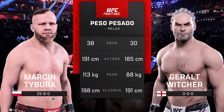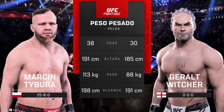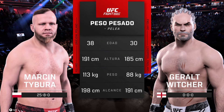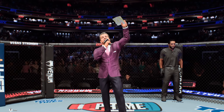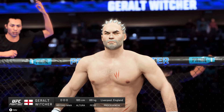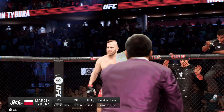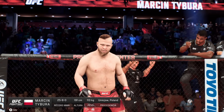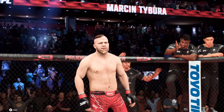Our tale of the tape for this heavyweight fight. We send it inside the octagon and find Bruce Buffer. Ladies and gentlemen, this fight is three rounds in the UFC heavyweight division. Introducing first, fighting out of the blue corner, Magic Man. And now introducing his opponent, fighting out of the red corner, Marcin Daburra!